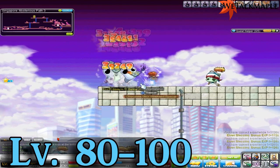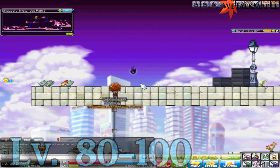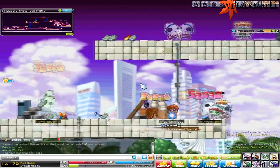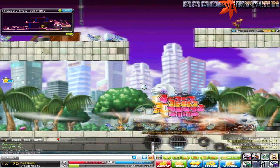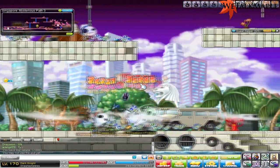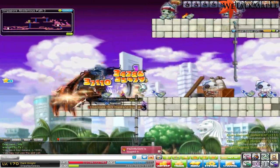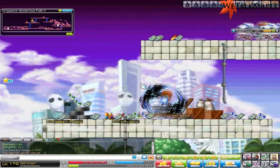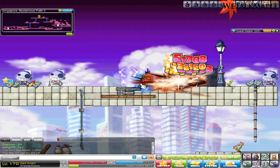Level 80 to 100 is the dangerous, kill-stealing heaven that is MP3. This map has an incredible — crazy, crazy spawn. It gives less EXP per kill than Jesters, but the spawn is so good that it makes up for that. Look at this spawn, it's amazing. If you're a ranged class, you can snipe on top of the Hummer at the bottom of the map. Otherwise, I'd recommend staying in the middle platform. If there's a lot of people on the map, share it — just go in and ask if you can have a platform. Don't try to kill-steal, it's douchey.